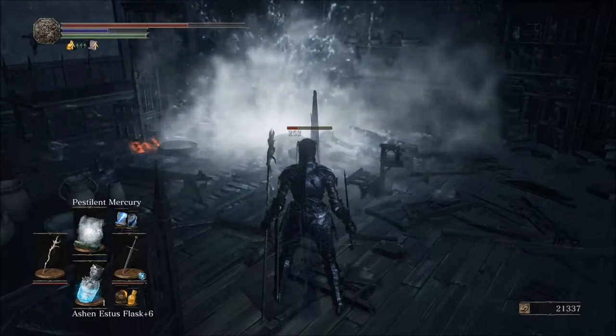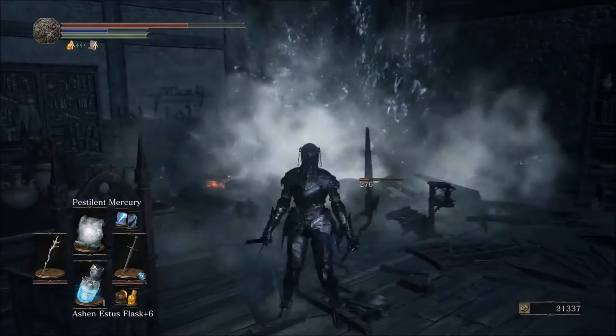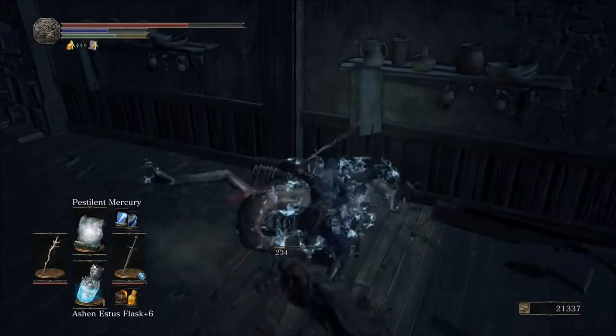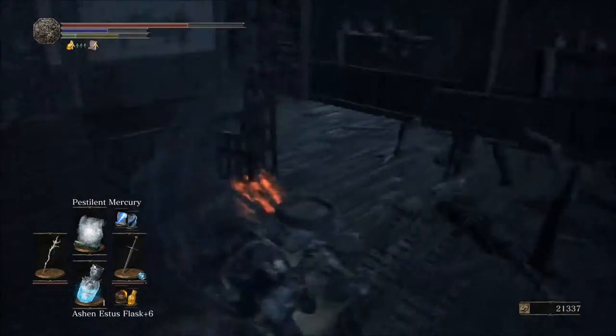Or conversely, if you're feeling really badass, you can just sort of lower the Mimic's health down to a point where you feel like you can deal with it, and then just fight it traditionally.